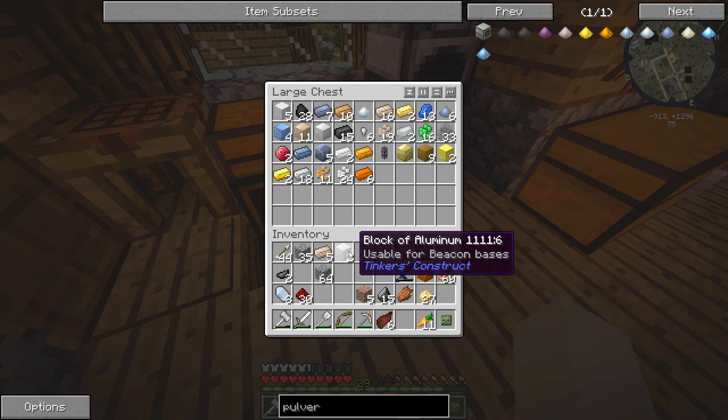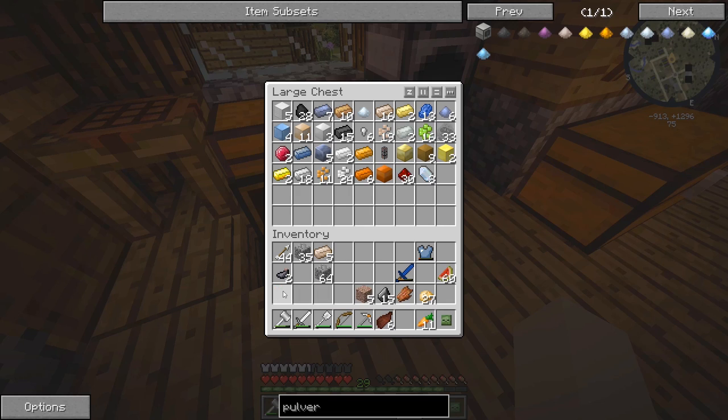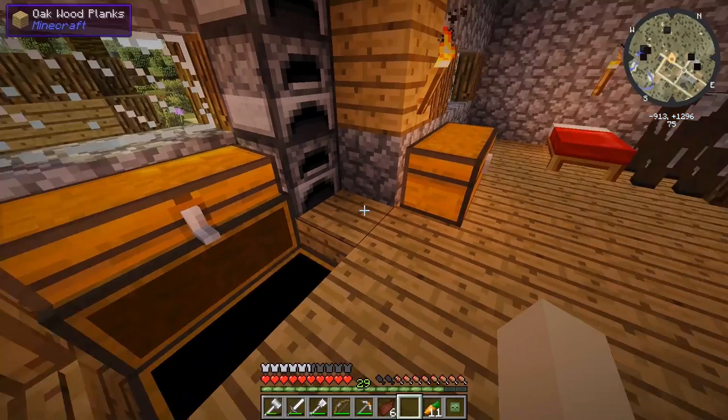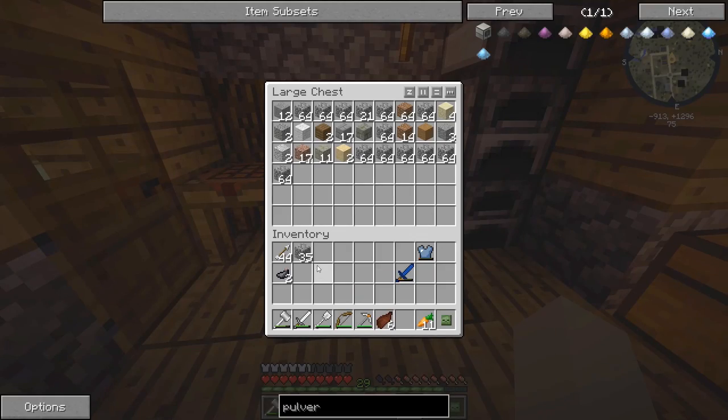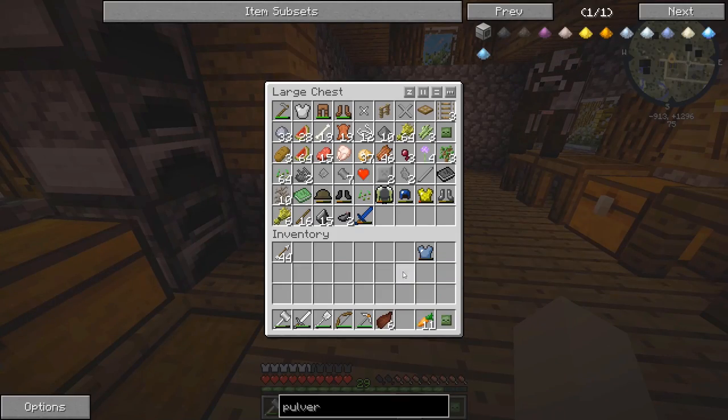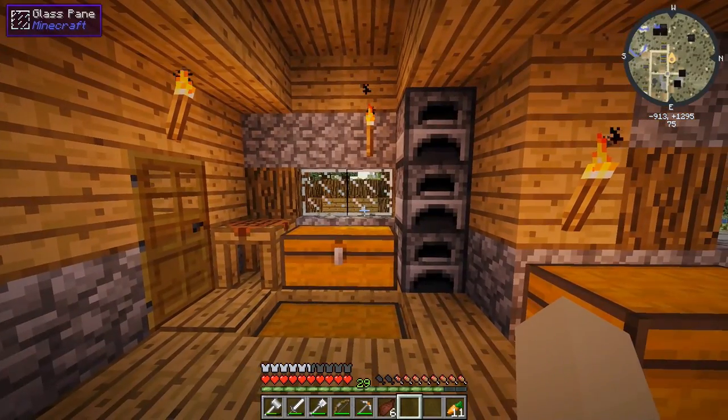Let's throw up all of our ingots and other materials that we're not going to be using — tin, stuff like that, all of the food, rotten flesh, flint, all the random blocks we're not going to be using, random ink sacks from that squid we murdered, a zombie head. I think we're going to be good for now.